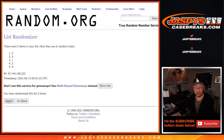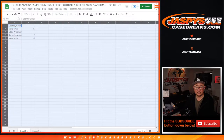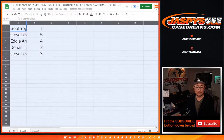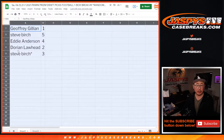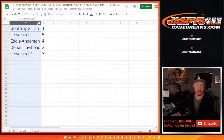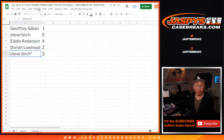After 11 times, we've got the results: one, five, four, two, three. So Jeffrey with one, Steve with five, Eddie with four, Dorian with two, and Steve with three. Just to make it easy, let's do this alphabetically — so Dorian will be first with pack two.